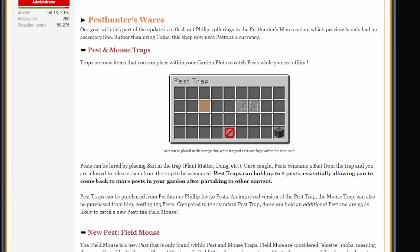These are new items that you can place within your garden plots to catch pests while you're offline. Bait can be placed in the orange slot, while trapped pests are kept within the iron bars. You can lure pests by placing bait within the trap — things like plant matter and dung. Once caught, pests consume a bait from the trap, and you are allowed to release them from the trap in order to be vacuumed. You can place up to 5 of them in total, and they can hold two pests each, essentially allowing you to come back to more pests in your garden after partaking in other content.